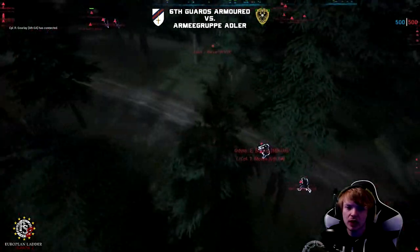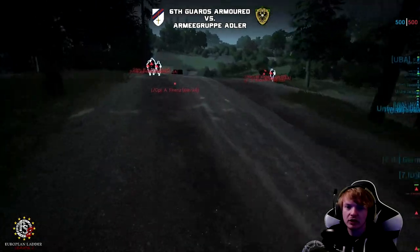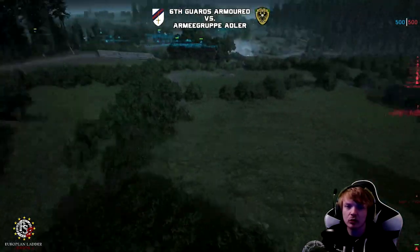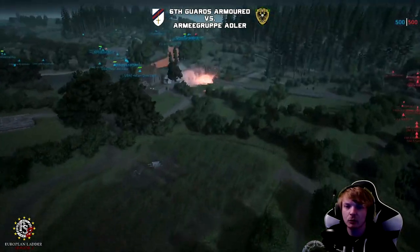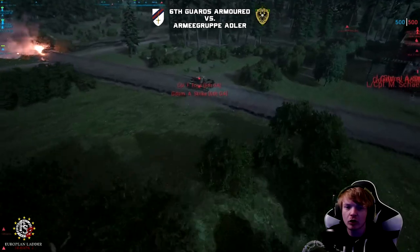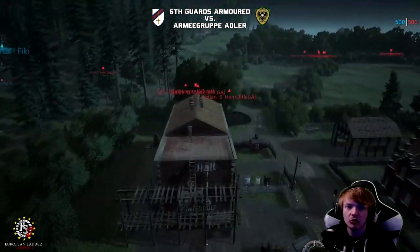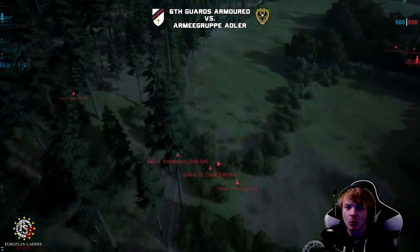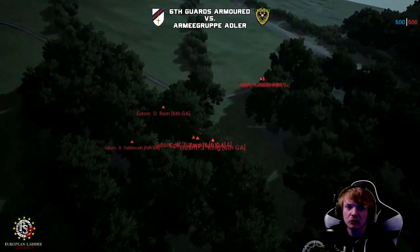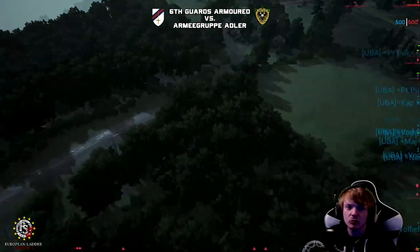Let's go down. It looks like 6GA are making use of everything in their arsenal — they've got MSPs, logistics trucks, they've even got the motorbike out. Smoke is going out there from the defenders already. Pushing down the road, we've got Fonz and Strike in a Tiger 1. Looks like they've only got one tank at the moment. We've got rally points going down. There's an MSP heading up north into the hills.